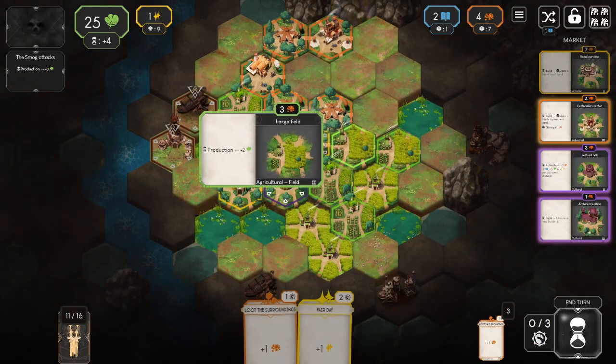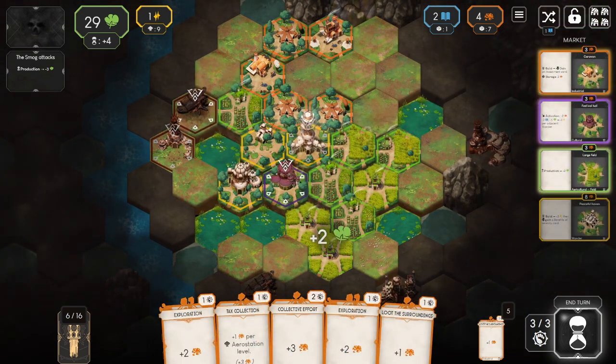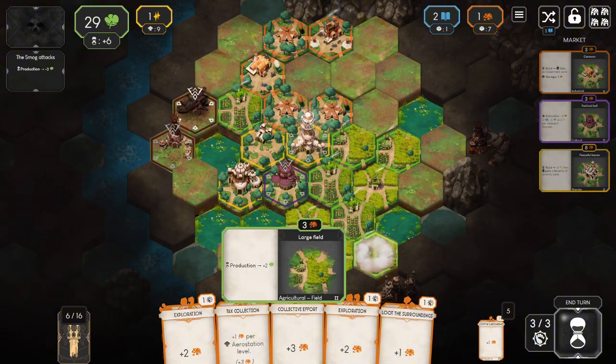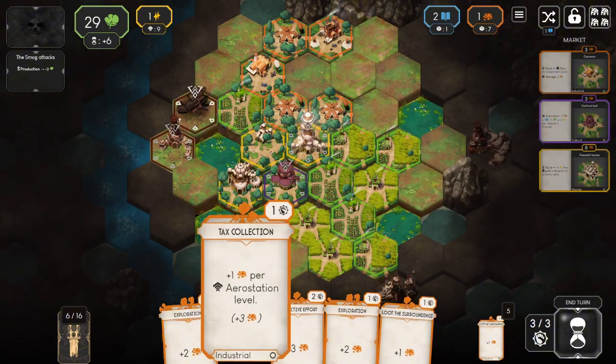There's also a critical resource called Luminoil that's needed to keep the lighthouses lit and the smog at bay. Luminoil demand increases with time, so the player needs to act with some haste. This is a game focused on flexible planning.